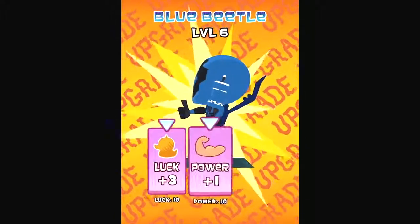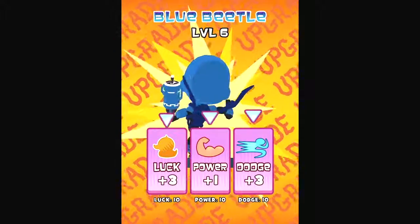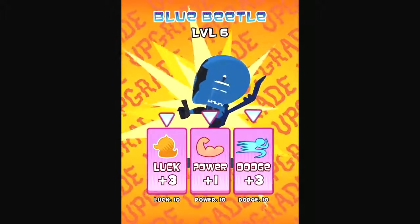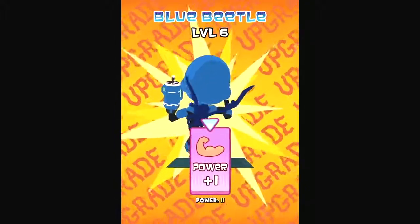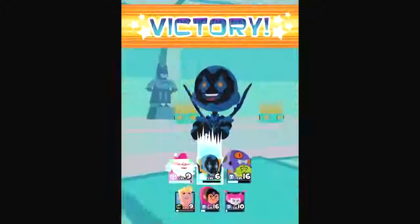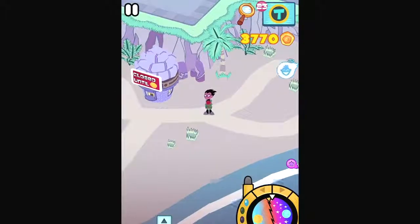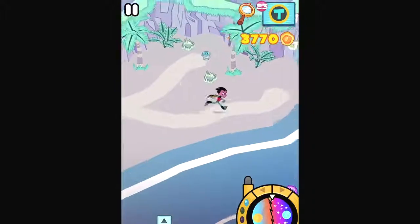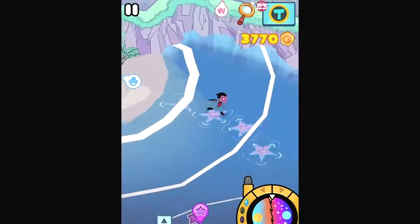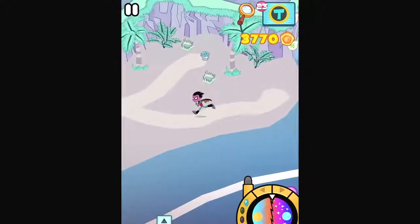So Blue Beetle, we probably just want power and luck. His stats aren't the best for our purposes, but they're good all around. Let's go power. Wait a second — one more check, let's see if after every battle the starfish pops out. Nope, looks like every night. So I'll have to try to remember to do that as well.